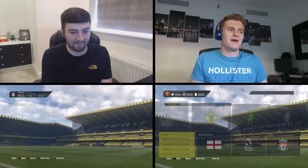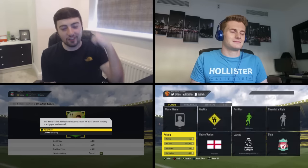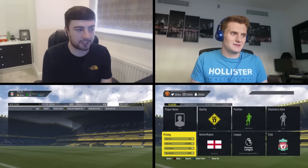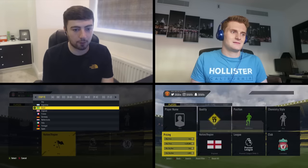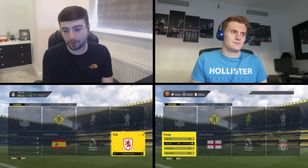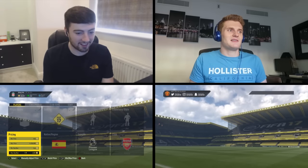I finally got another Chelsea centre-back — Gary Cahill for 4500 coins, which is about 2k under value. That means for the final couple of minutes I move on to Spanish Arsenal players.